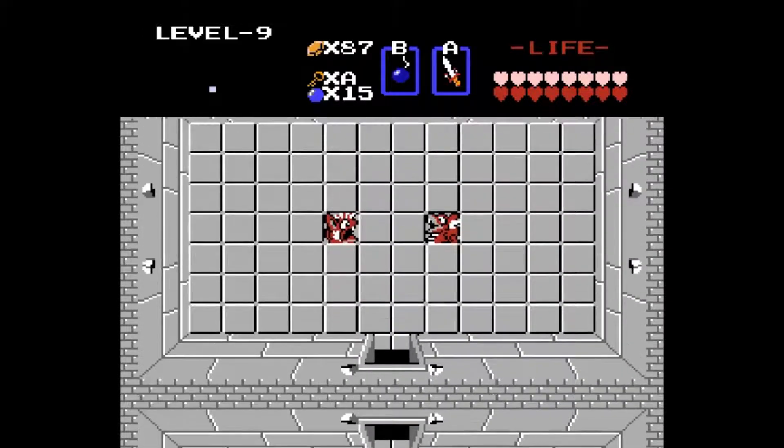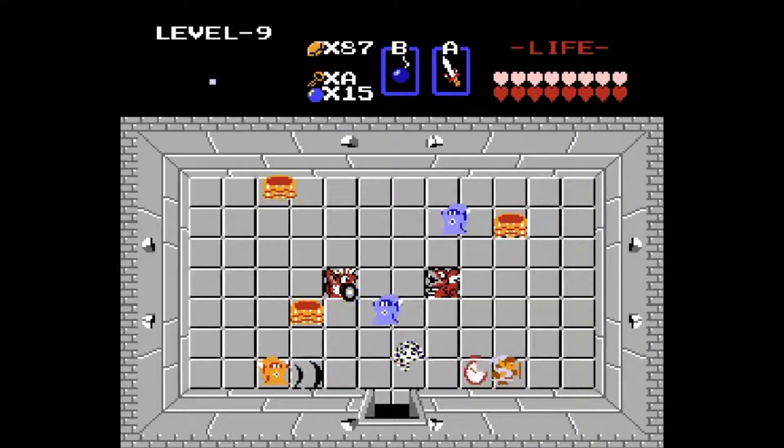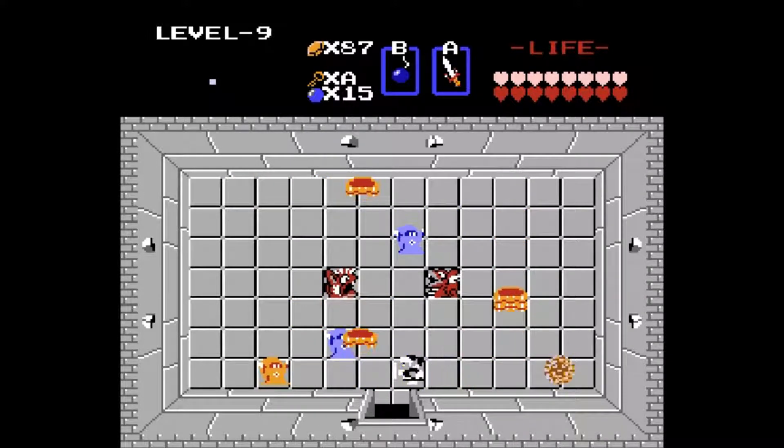All these locked doors mean nothing now that we have the lion key — we just need to walk through them. Oh, a clock! Yes, there we go. That was the best item we could have got. These things still shoot when the clock's up? Do they hurt us? No, they don't. That's weird. I remember that the clock kind of makes you invulnerable — like you can walk through the enemies and everything. That's weird that these guys still shoot at the statues. Interesting.